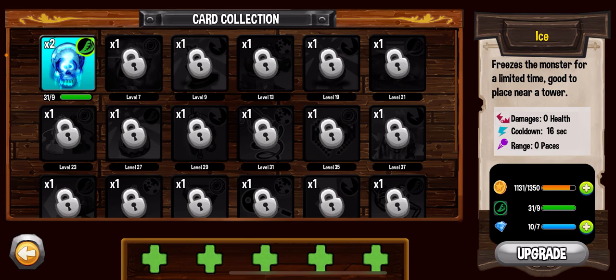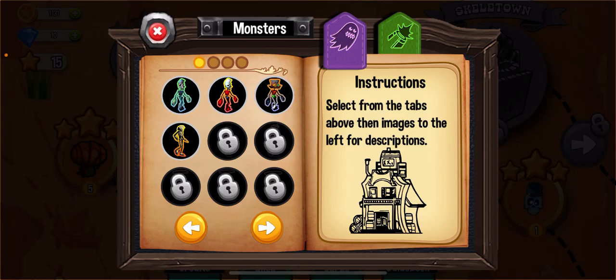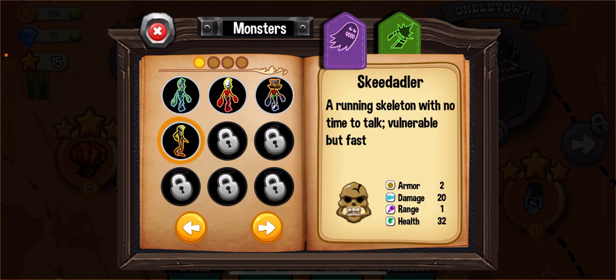The card also has attributes including damage, cooldown, and range. This particular Ice card can freeze zombies for 16 seconds, which is very easy to understand. There are also many other functionalities that we can unlock over time.